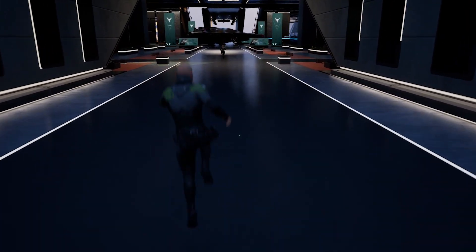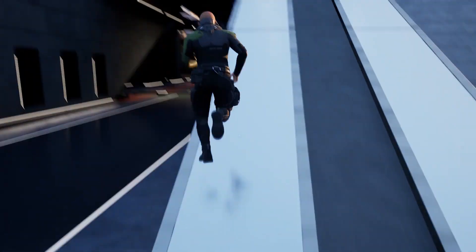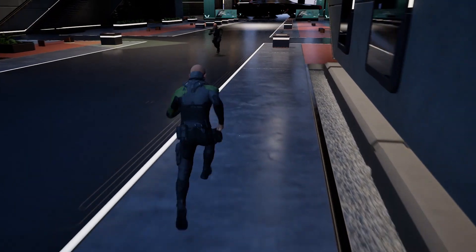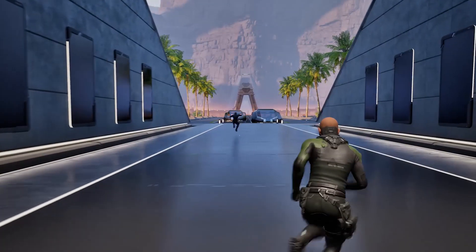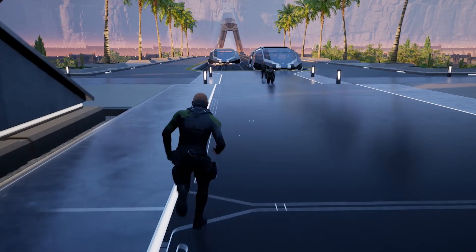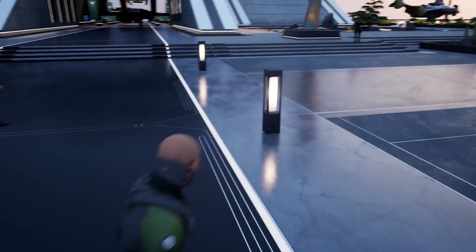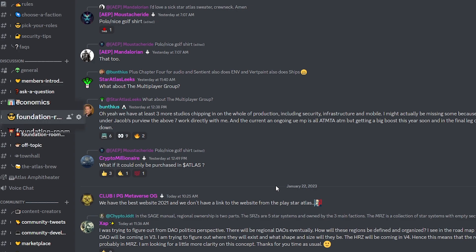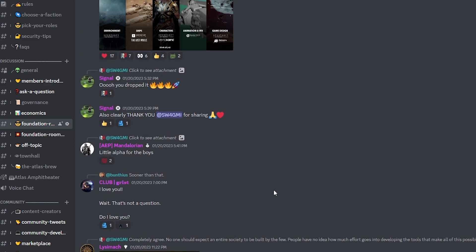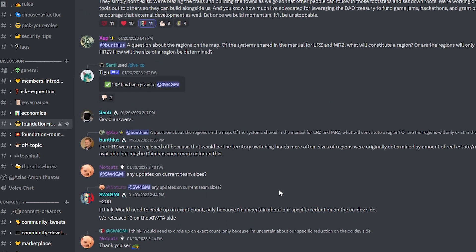For official Star Atlas events, there are two. One is a weekly theorycrafting and discussion session with Star Atlas employees and community members where we discuss economics, game structure, politics, and a lot more. This is held every Wednesday at 10am Pacific Standard Time in the Star Atlas Discord server and is called the Atlas Brew. Our community's favorite event is called the Town Hall, where CEO Michael Wagner and community director Santi update the community on anything important and allow the community to ask questions during an open Q&A session. There's also something in Star Atlas called the Foundation Room — a Discord text channel where Michael Wagner and other top Star Atlas devs answer questions from the community. All you need to gain access is to boost the Discord server.